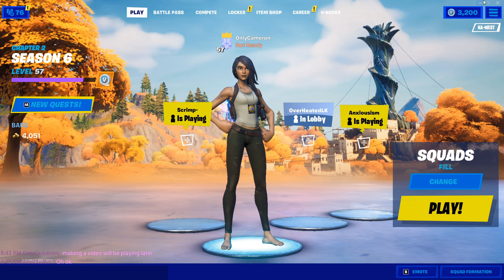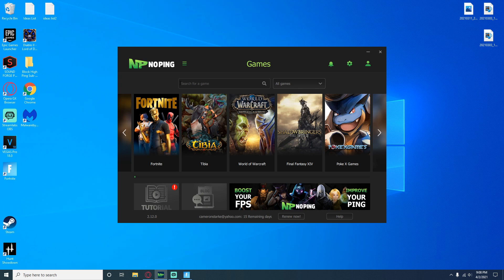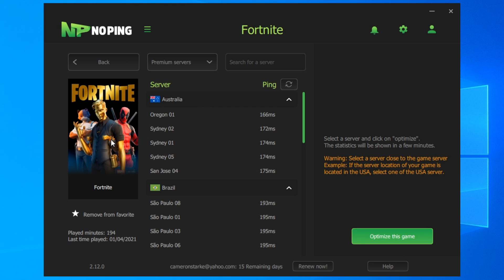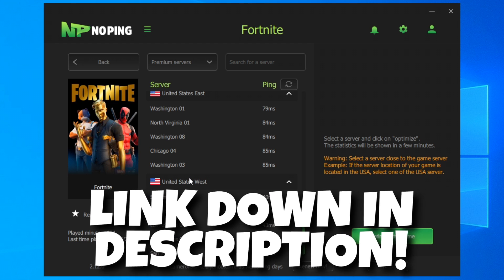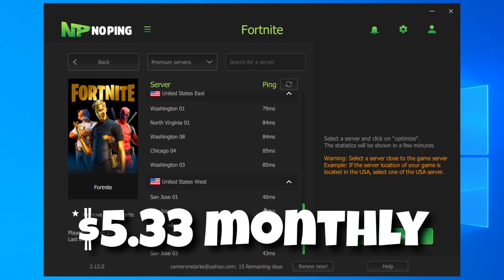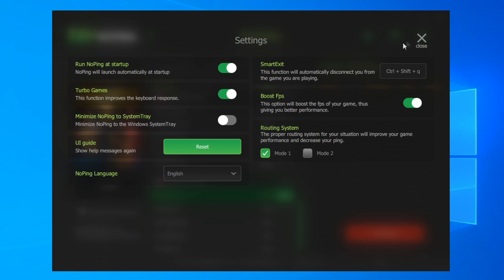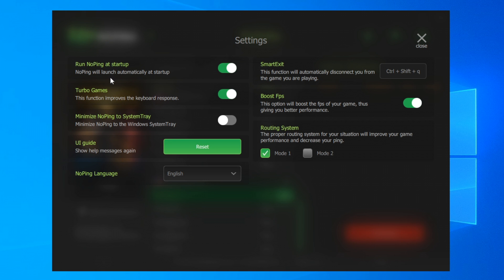Before we dive in, I want to mention the affiliate on the channel: NoPing. It is a network optimizing software that you can get on a free trial basis. It can really lower your ping — for me personally it went from 70 ping down to 20 ping, though results may vary. There's a free link in the description, free for a full 10 days, and after that it's $5.33 per month. There's also a Turbo Games feature inside NoPing that improves keyboard response, which effectively lowers your input delay — exactly what we're working on today.